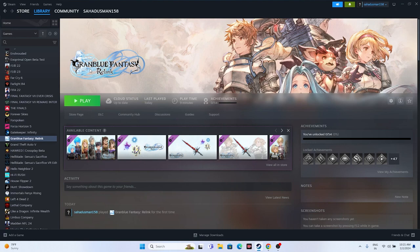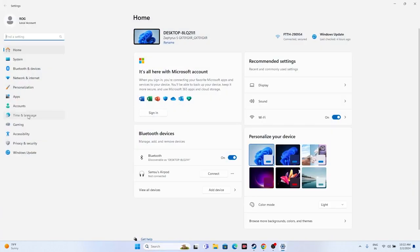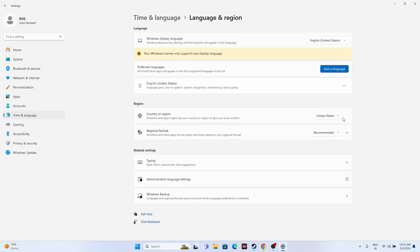Next, make sure the date, time, and region are correct on your Windows. Go to Settings, navigate to Time & Language, then Date & Time. Make sure 'Set time automatically', 'Set time zone automatically', and all related toggles are turned on. Also click 'Sync now' to synchronize the time. This has helped many users.